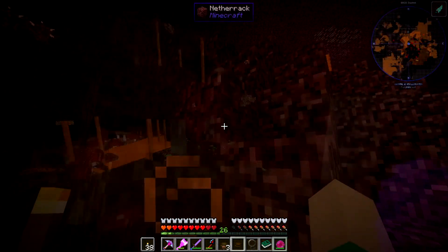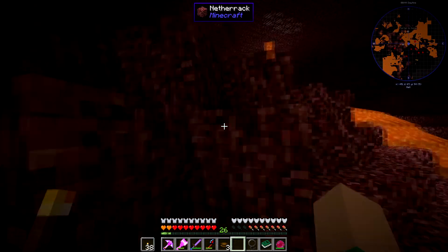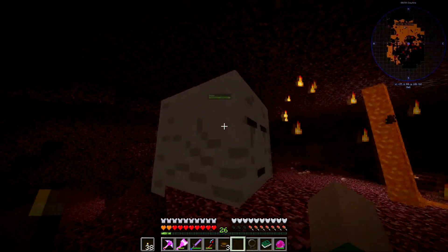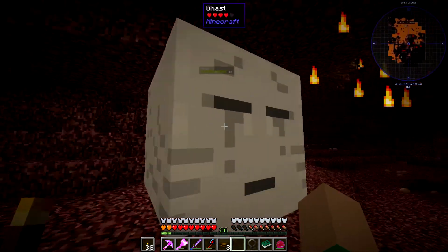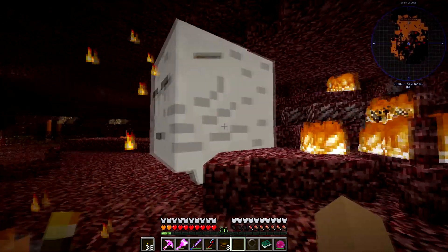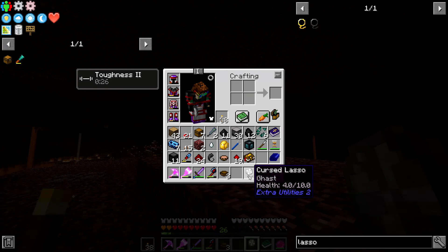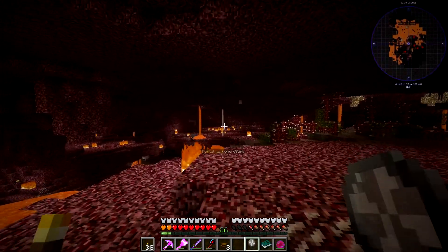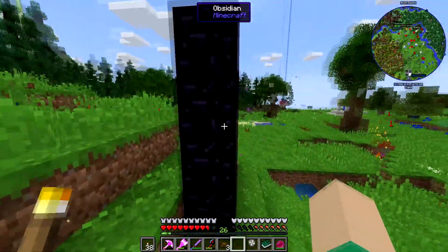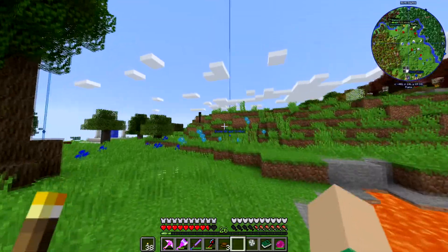I'm near our portal and there's a ghast right up here. The tricky part in close quarters is avoiding ghast fireballs. We got him — ghast health 4 out of 10. Now heading back to the overworld. Strangely the portal spawned us right next to our house this time, which is odd since I've used it about ten times before.